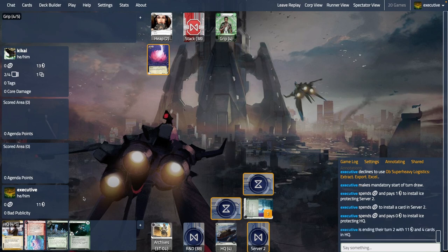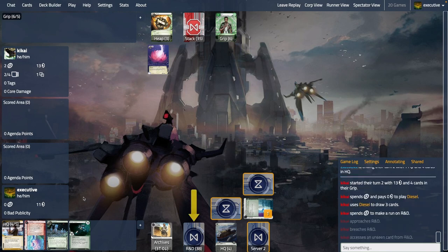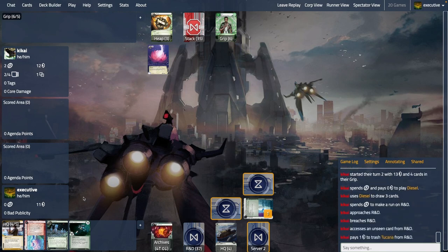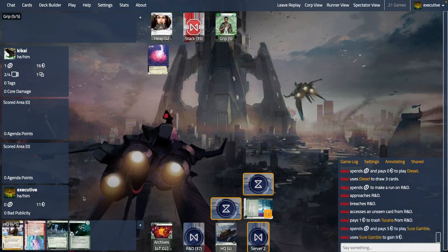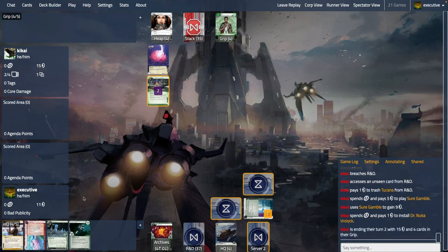The runner plays a Diesel, looks at the top of R&D, finds a Tukana and trashes it — kind of sad. Another Sure Gamble, and they find a Nuka, getting into their deck really well with the Diesels and Sure Gambles.